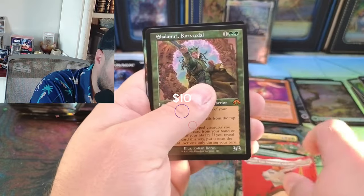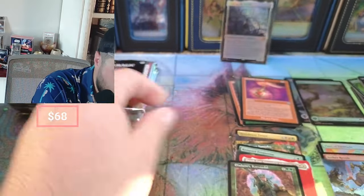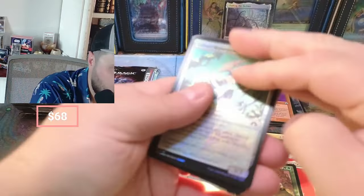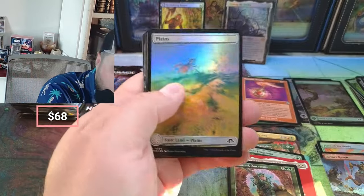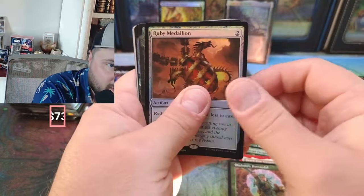All right, there he is — elf man! An Aether Revolt coming in, not even making the screen, probably because it's the foil raven. I actually need this one. Brain Surge, Ruby Medallion going up there.